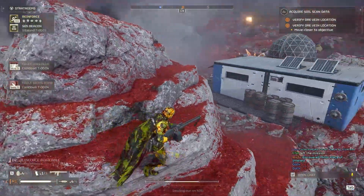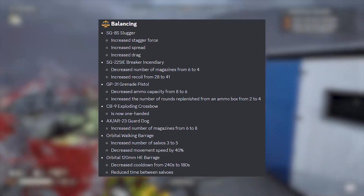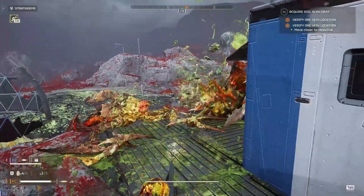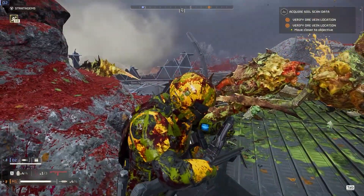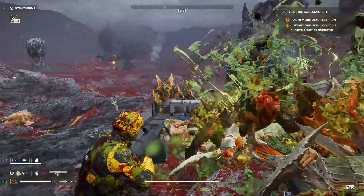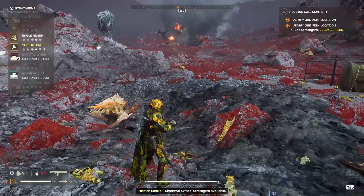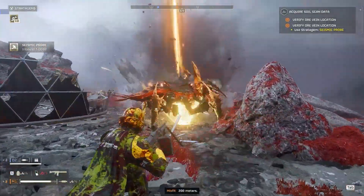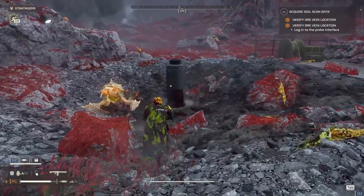Now onto the thing that is dividing the Helldivers community again — weapon balancing. The Slugger, Breaker Incendiary, Grenade Pistol, Exploding Crossbow, Guard Dog, Walking Barrage, HE Barrage, and the Flamethrower all got balance changes. People aren't too happy about this — it's mostly nerfs with a few buffs. Especially the Flamethrower and Breaker Incendiary. There's a flame-based war bond coming up and it seems like they may be balancing ahead of those new weapons. The devs did release an article explaining their reasoning for the balance patching.